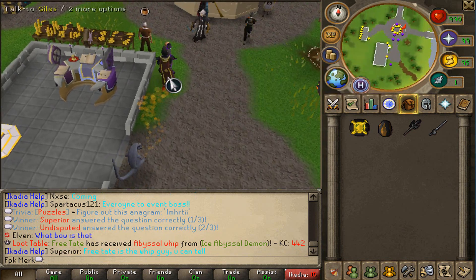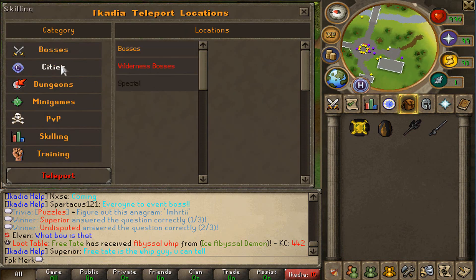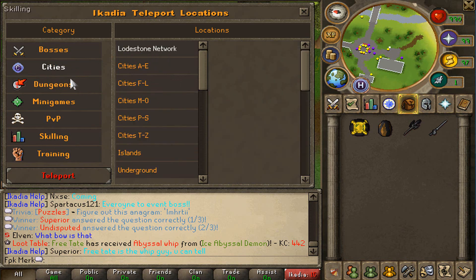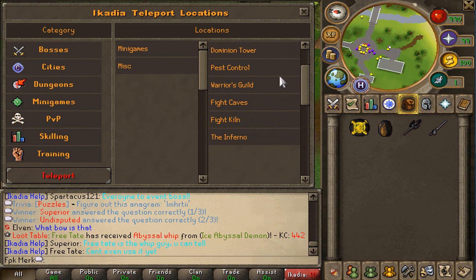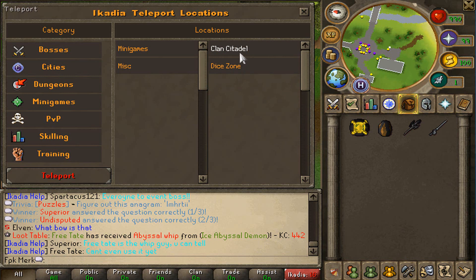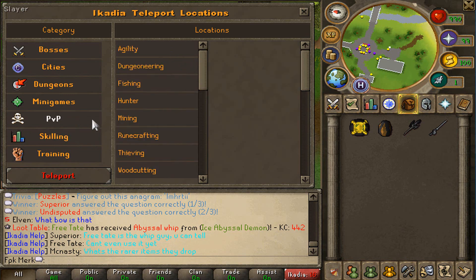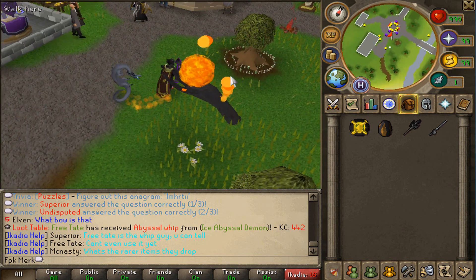There is also Ikadia's teleporter right over here — you can teleport around with that. As you guys can see, it has boss teleports, wilderness bosses, special bosses, cities, dungeons, and minigames: dominion tower, pest control, warrior's guild, fight caves, fight kiln, the inferno, clan city, title and dice zone, BvP teleports, skilling, and training as well.